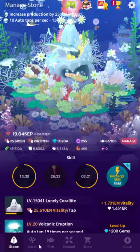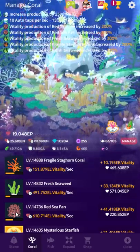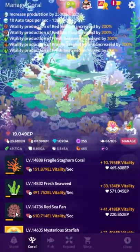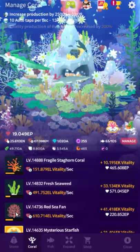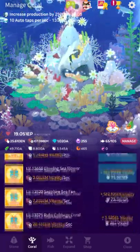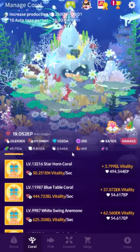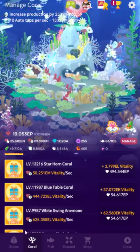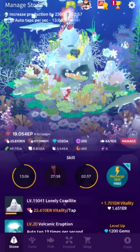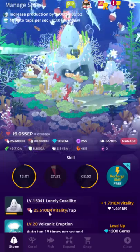Coral is garbage. Other than very early in the game, it's just total trash. If you're past, or even anywhere close to, Sea Vitality, or honestly if you've had Starhorn Coral for more than a day, odds are your coral vitality is completely worthless — so that's good to keep in mind. The best way to get vitality, by far, is just Song of the Moon and delicious food.